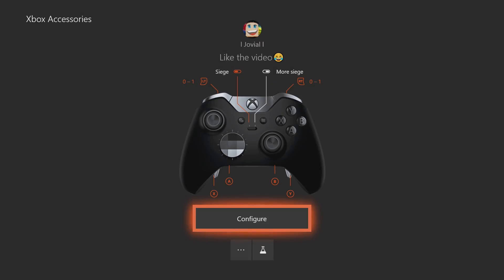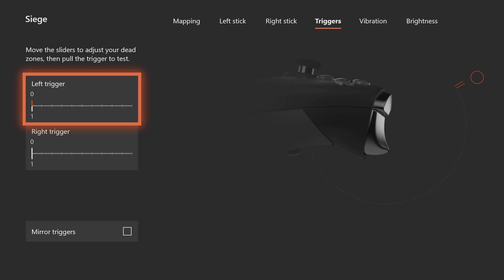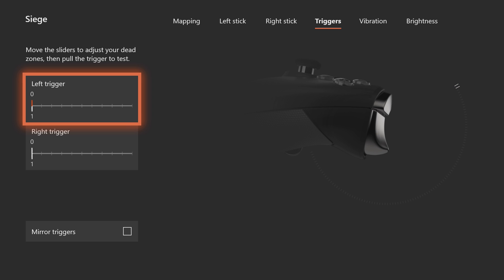Now for the part you've all been waiting for — the settings I use for my elite controller. My settings are pretty basic, but there are a couple of unique things I've changed, like my trigger dead zones. I have these set to the lowest number possible, because the lower the number, the less pressure you have to put on your trigger for it to activate — so you barely have to push down the trigger to start shooting.